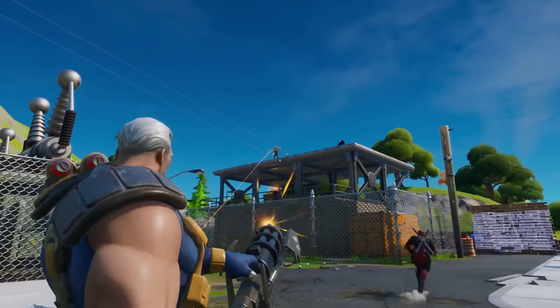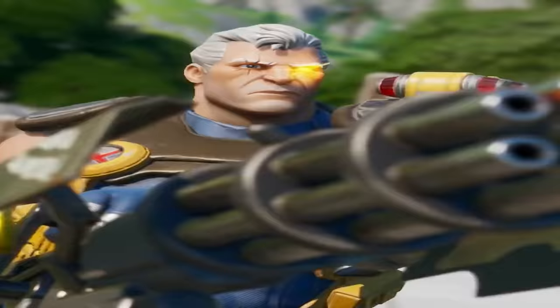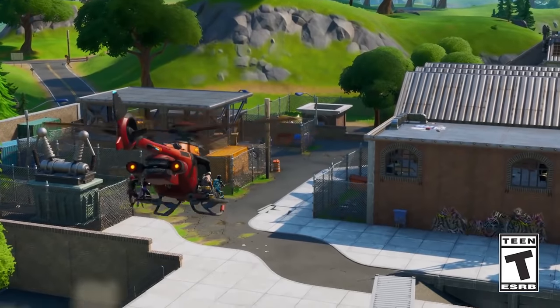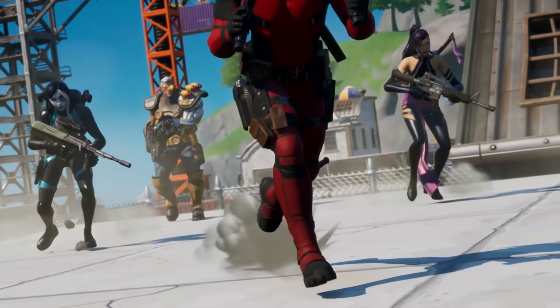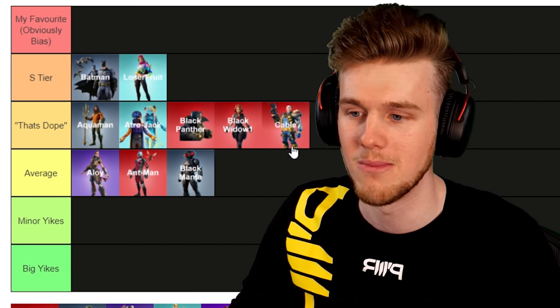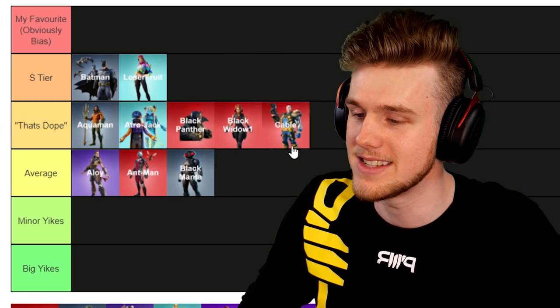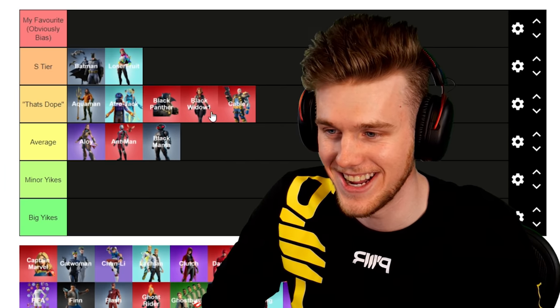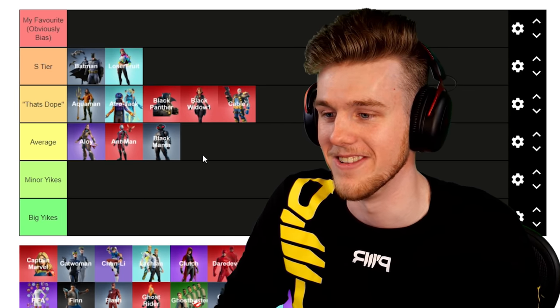Next up, Cable — Thick Boy Cable. He came out in a pack of three. I think he was the coolest one because he was the most imposing. I definitely said 'that's a pretty dope skin.' I don't really know who he is from Marvel, but I said that's dope, so he's in the Dope category.